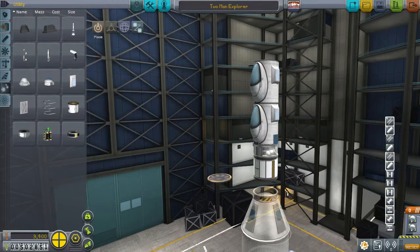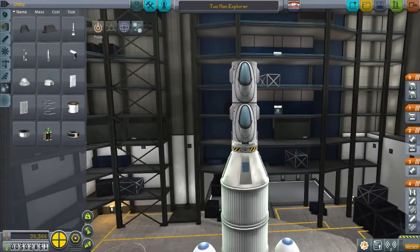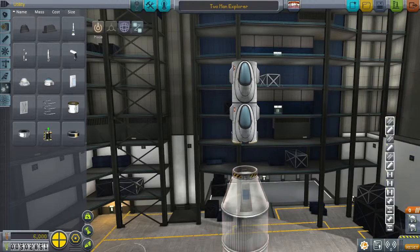We will definitely need batteries as well. So maybe having the service bay, but just with the batteries in — we could probably still use that. That's a good point. It also gives us something to land on. Pop the service bay back on, get the ablator on.